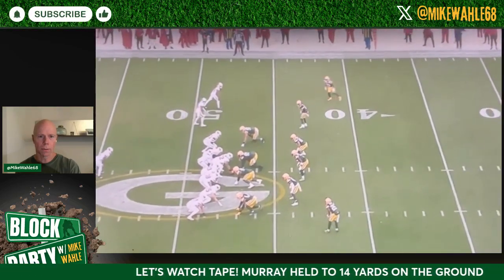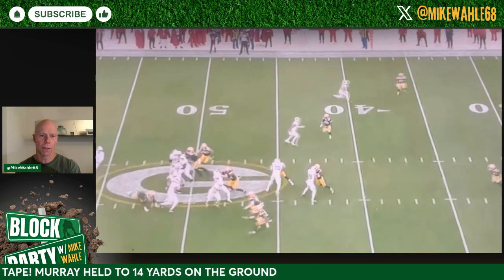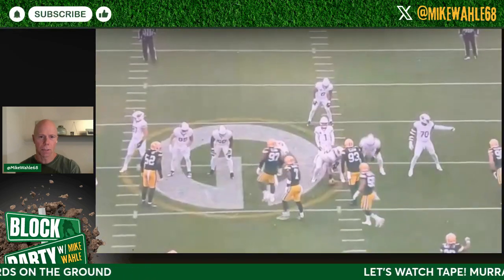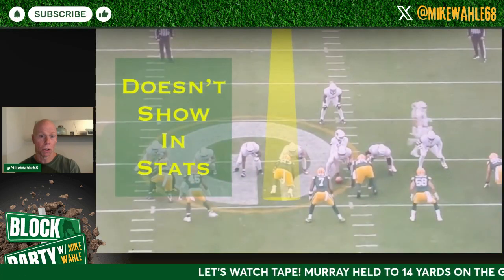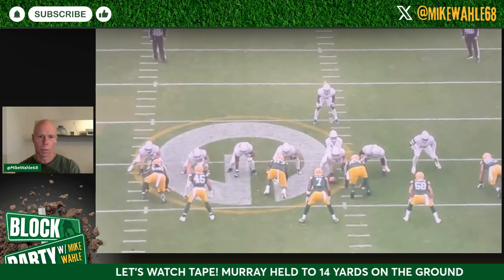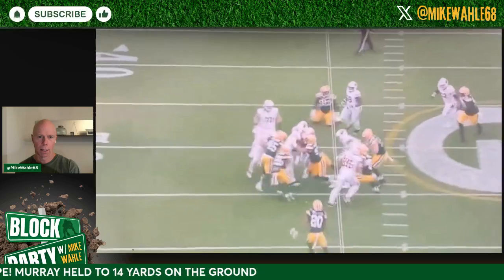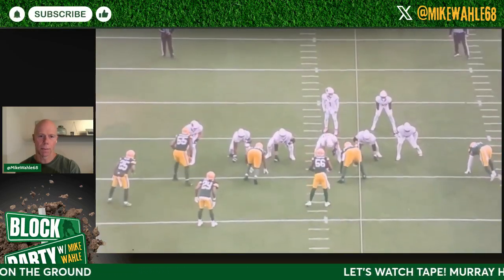We're going to cross to a two-by-two look with two tight ends. You see Kenny Clark getting in the backfield — those plays don't stand out on the stat sheet but they really disrupt. This play doesn't show in the stats but we're still talking about trying to be a penetrating player. He does a great job of beating the down block and just makes it difficult for that running back to get momentum downhill.